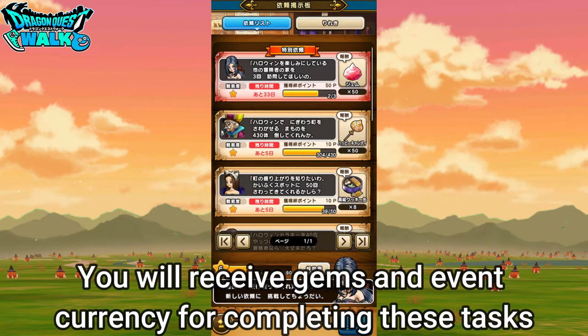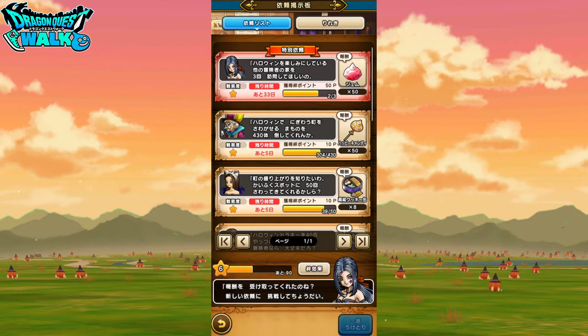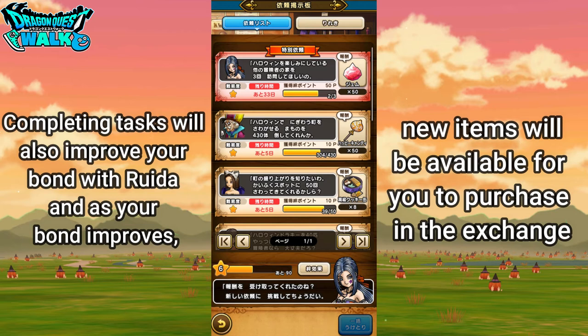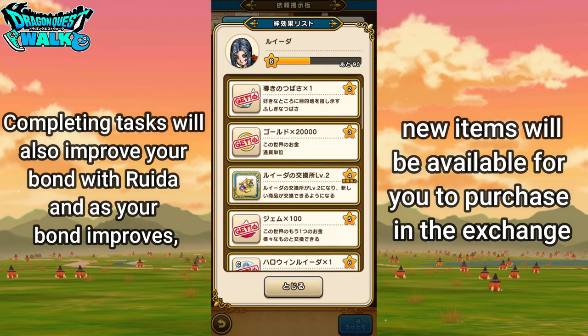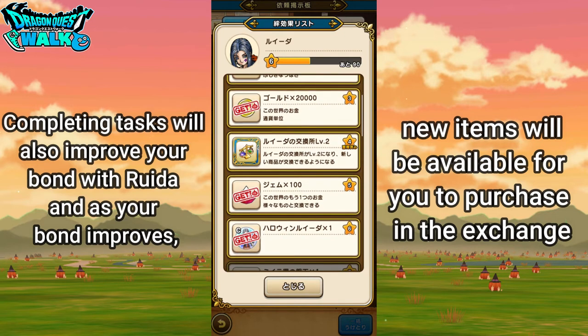As you keep doing particular tasks, you can actually increase your ties — your bonding — with Luida. So at level 1 you can actually exchange with her automatically, and then as you go up the particular levels you get different items. At level 4 you can get the level 2 version of her items.